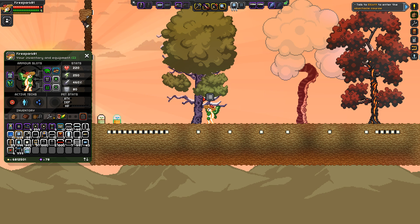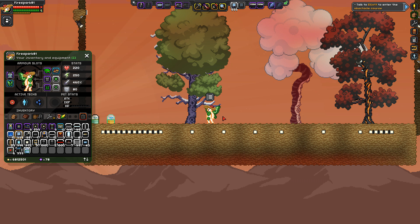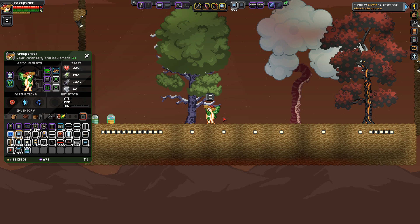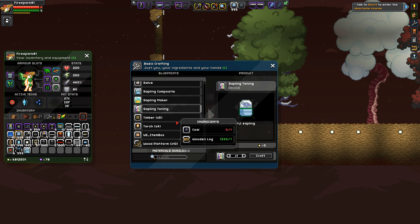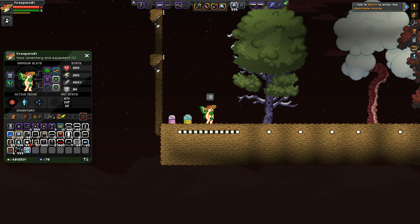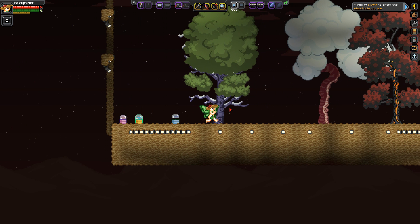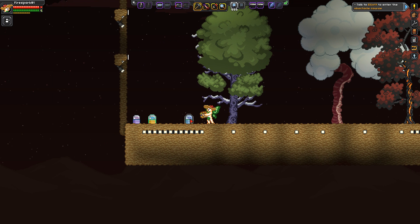Now for those of you who aren't afraid to mod your game: I've provided two links in the description — one on Steam and one on the forums — for the mod you want. Once you have your mod installed, hit C and you'll have new options in your crafting menu: the Sapling Toning, the Sapling Maker, and the Sapling Composite. The Sapling Composite lets you take two existing saplings and combine them — take the stem from one and the foliage from another and it gives you a new combined sapling. Simple.